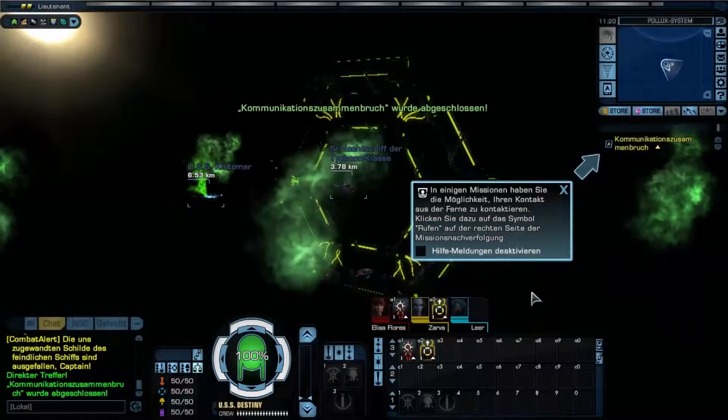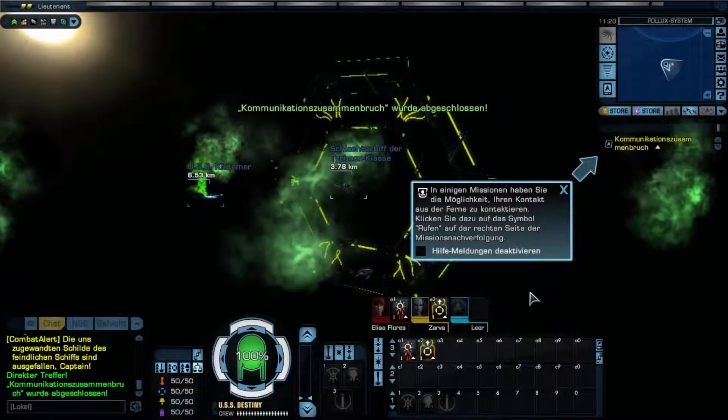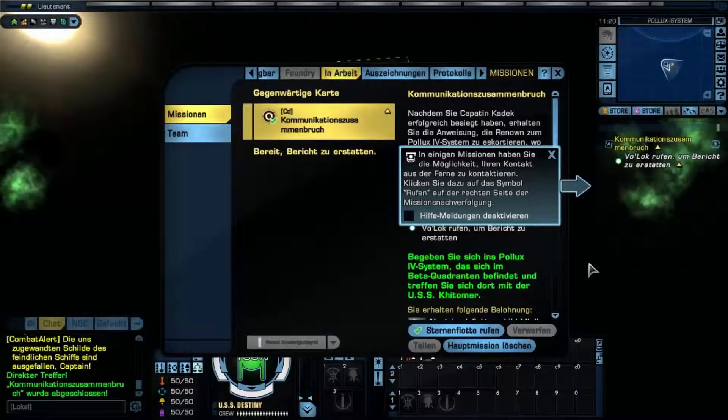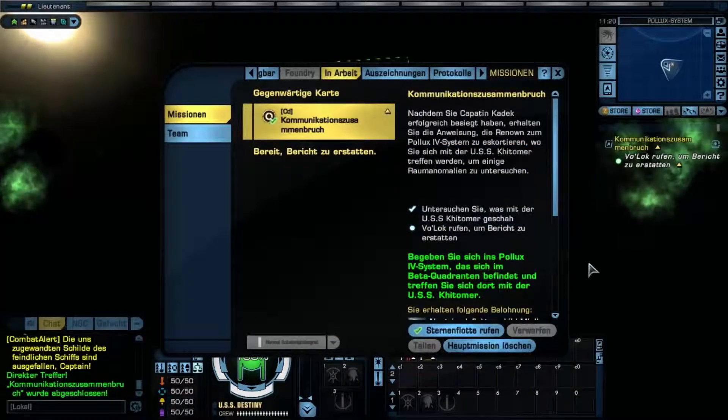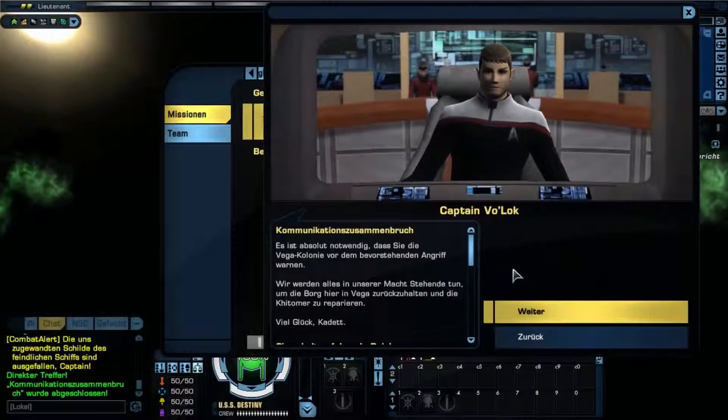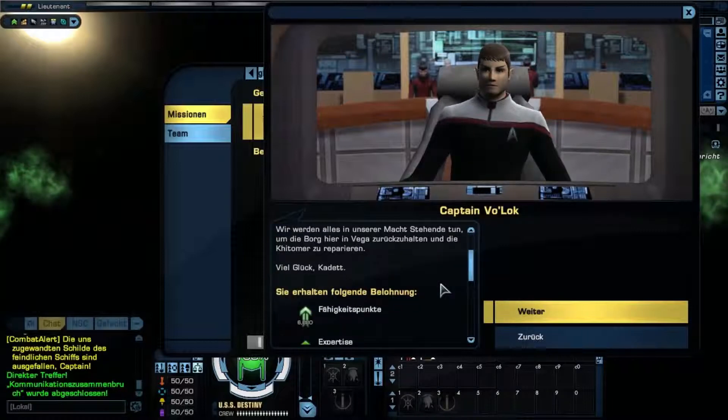Most missions can be turned remotely. Click the icon next to the mission to report to the contact and turn your mission. Rufen. It is imperative that you warn the colony in Vega of the impending attack. We will do what we can to hold off the Borg here and repair the Kittimer.